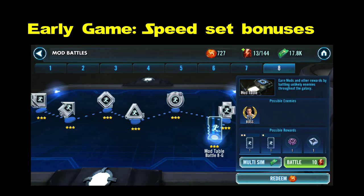Where do you get mods in this game? Earlier in the game, you're going to have to get them from the mod battles because you need to complete those, and those give you some very basic mods. But you want to get to stage 8 and farm those speed mods first. Make sure all of your squad arena characters have speed mods on them — this will give you speed set bonuses as well. Get this early until all of the characters you use regularly have all of their mod slots filled with speed or speed set bonuses.